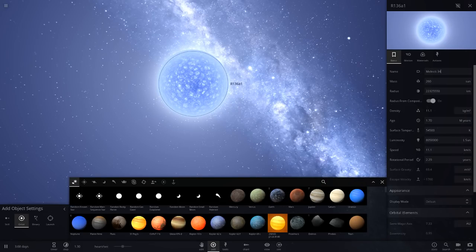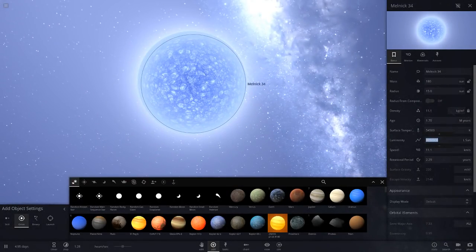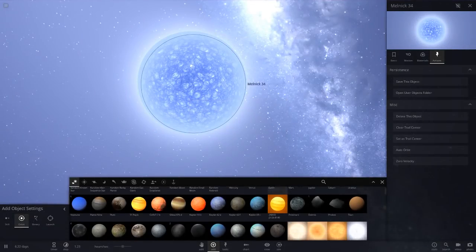I'll base it off an existing star, make a copy and just change the stats. This star is called Melnick 34. It has a mass of 180 solar masses, so I'll put that to 180. Its radius is 15 solar radii, so I'll set that to 15. The luminosity is 7 million suns, so I'll enter 7 million. And there we go, that is Melnick 34. I'll go ahead and save this.